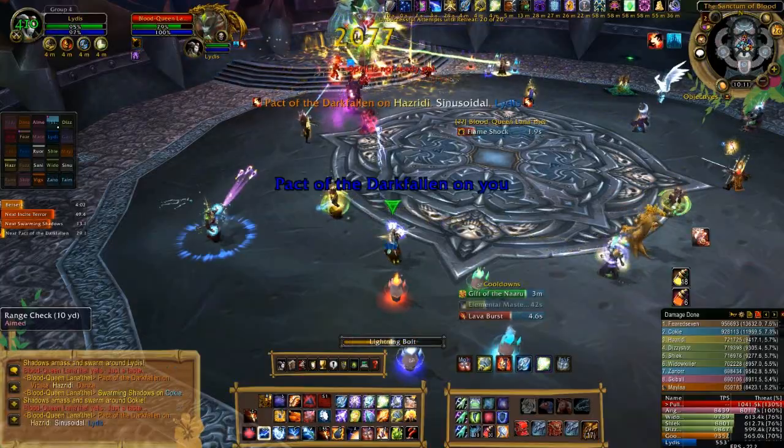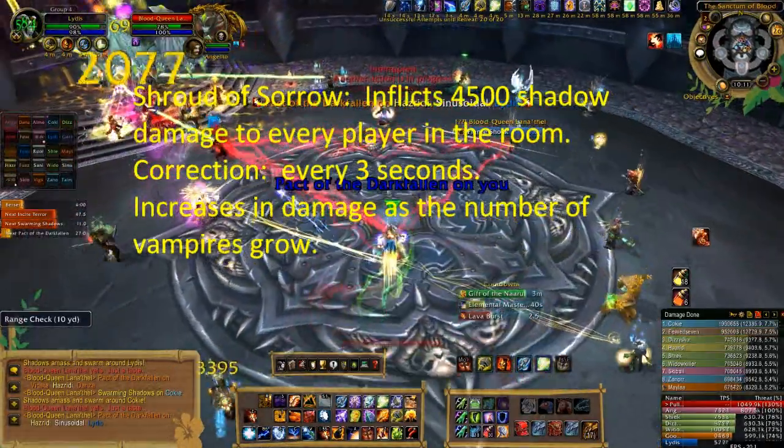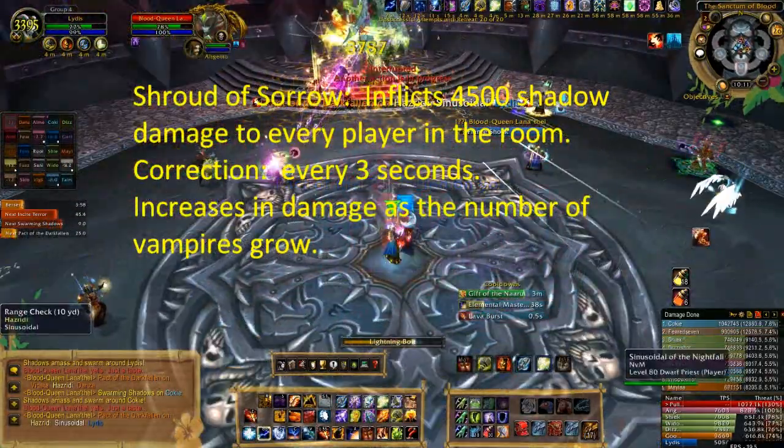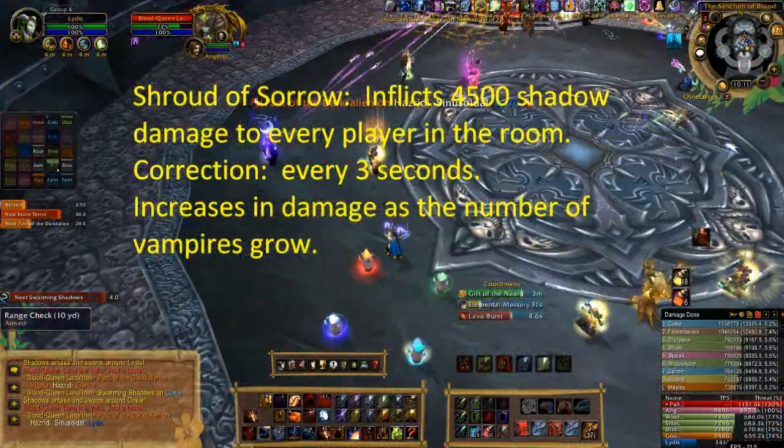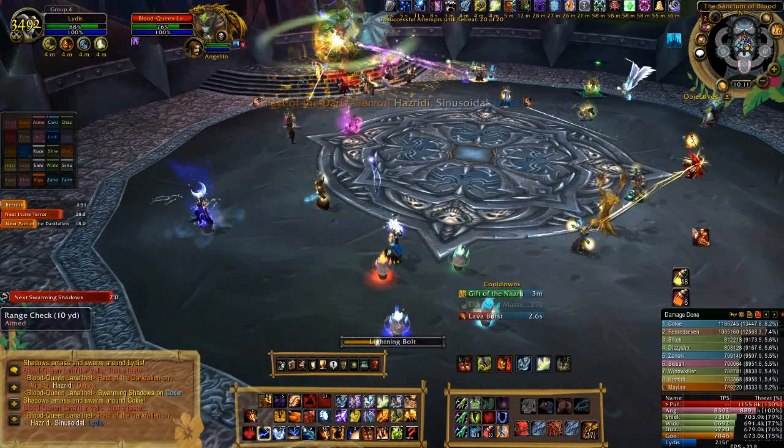Throughout the encounter, a raid-wide aura called Shroud of Sorrow emanates from the boss, which deals 4,500 shadow damage every two seconds to everyone in the room. This damage increases as more people in the raid become vampires.